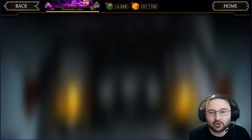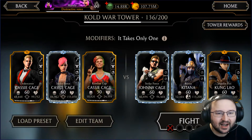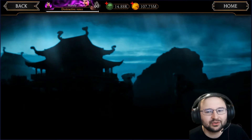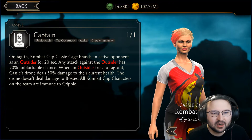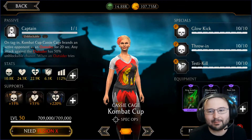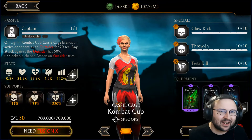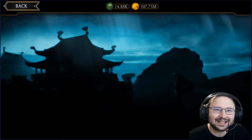Actually, Combat Cup Cassie works with anything, because if you take a look at her passive, it will work on anything. Once she marks somebody as an outsider, any attack against the outsider has a 50% unblockable chance — it's never specified that it must be a Combat Cup team, so any other character can do it.